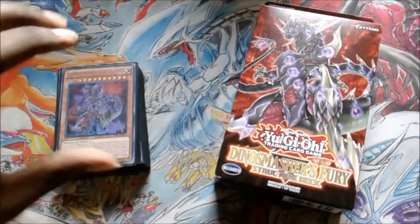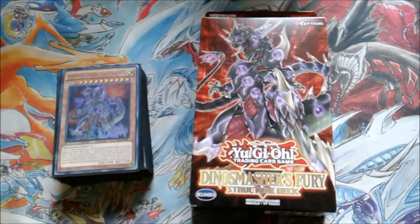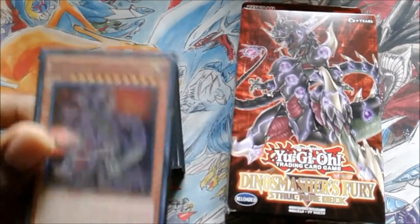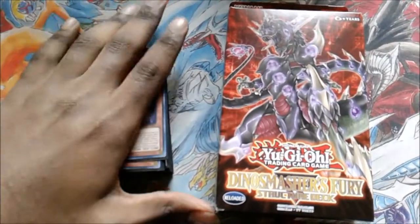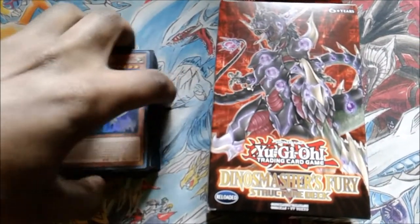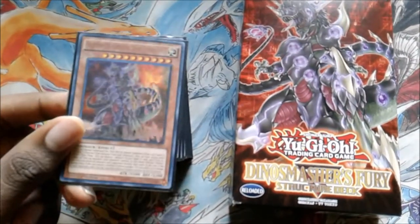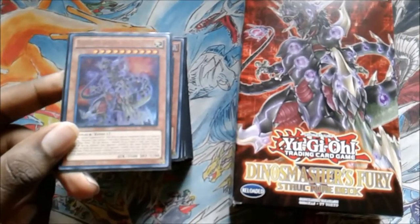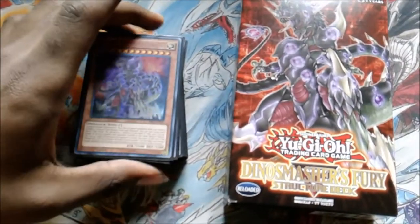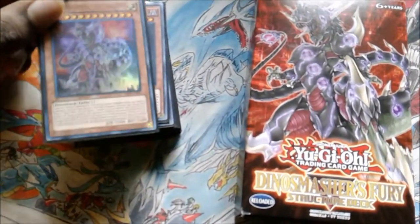It is Nisho here and today we got ourselves a Dino Smasher's Fury structure deck. As you can see right next to it, I do have my big, bright, and beautiful Ultimate Conductor Tyrano. I'm not going to do a deck profile just yet — I want to perfect the deck before I really do a deck profile. But I do just want to appreciate the way that Ultimate Conductor Tyrano looks. It is one of my favorite cards, and after playtesting this deck yesterday, I can definitely see this card being a favorite of mine for quite a long time.